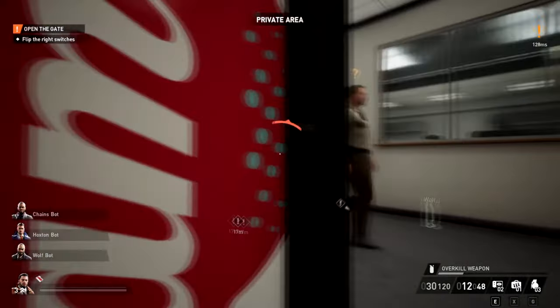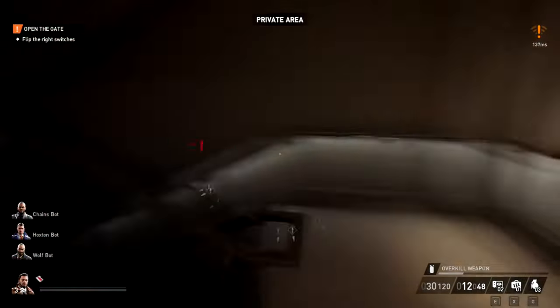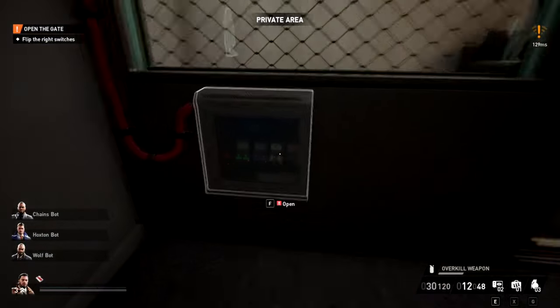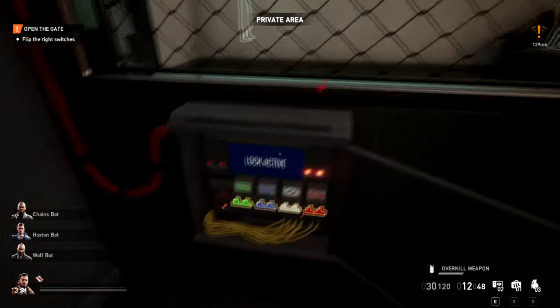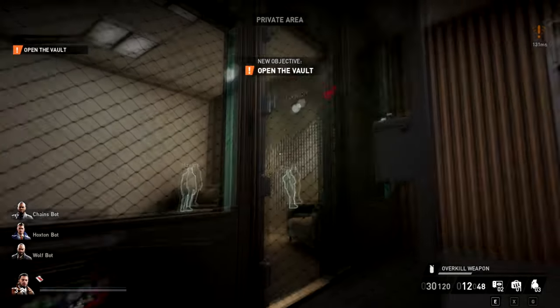So we're going to go down to where the box is. I'll quickly show you what I'm talking about — we go down here, and as you can see, there's the green one with a similar symbol, and that's the one you open to open the gate.